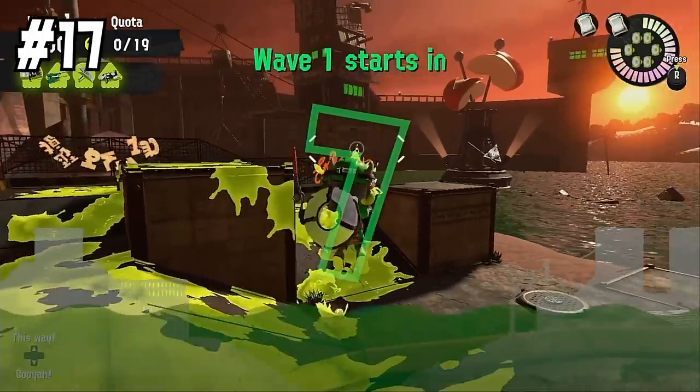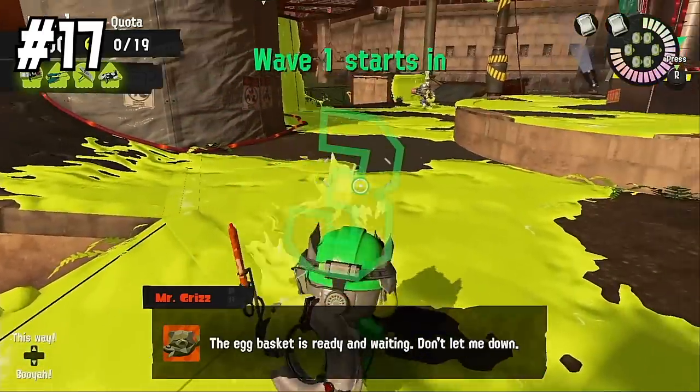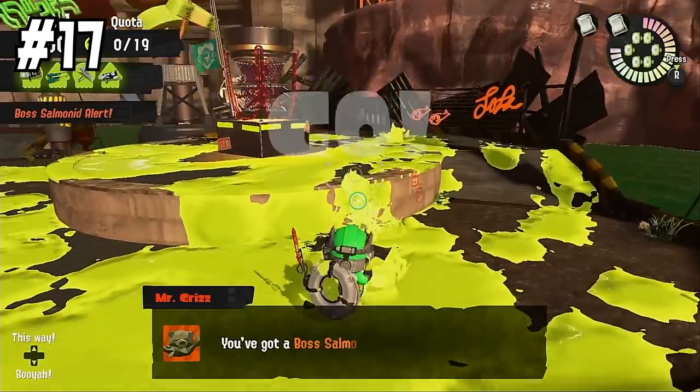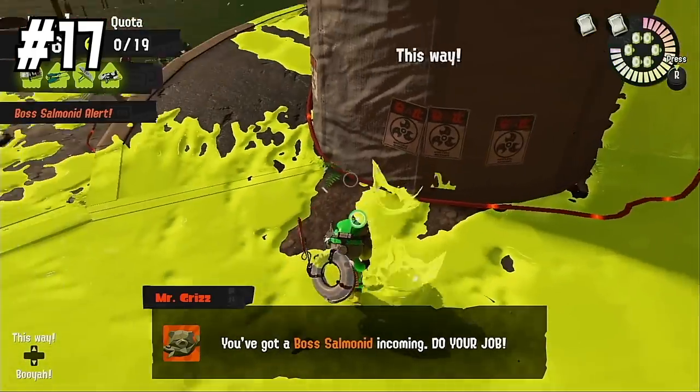Number seventeen — this is very important — don't be afraid to use a special in wave one. All of your teammates have two specials as well, and you have those specials to use in case you need them. Don't throw a game because you want to save your specials for rounds two and three.